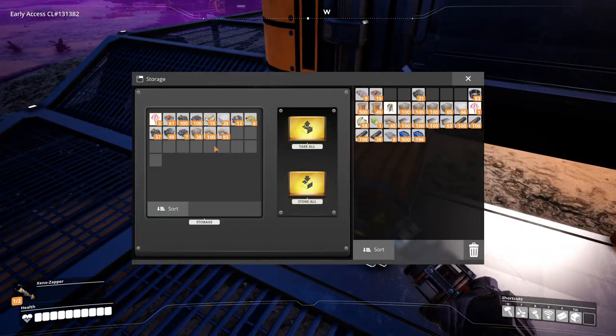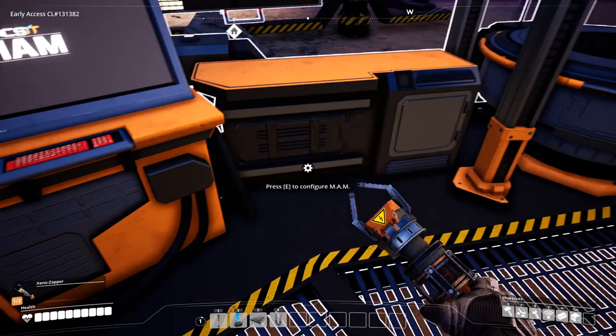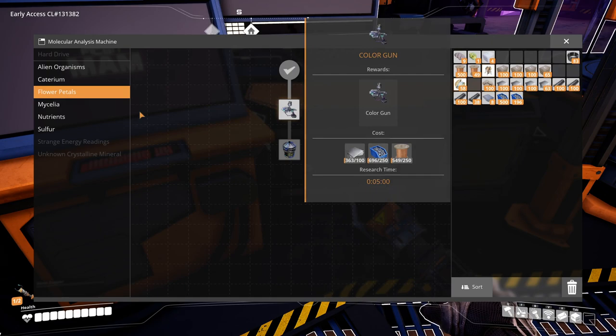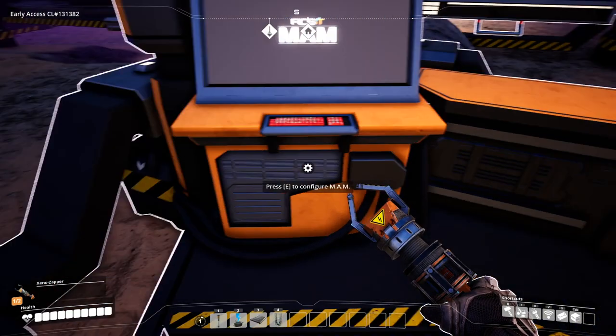Okay, so what I was gonna do — I was gonna put this in here. What's this? Silica. Yellow power slug? We should be researching these things, shouldn't we? Alien organisms — we can't afford that. Don't have that. Flower petals — no. Silica. Nutrients — nope. So we can't research anything further.